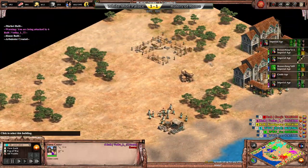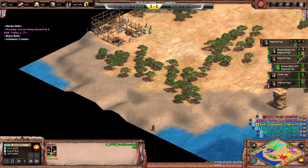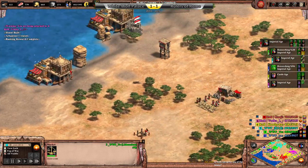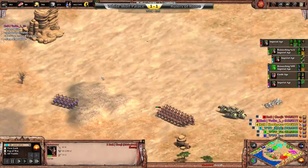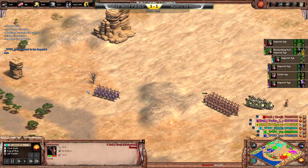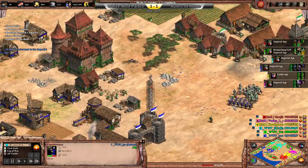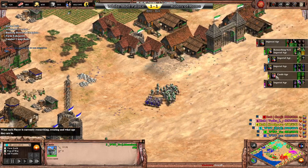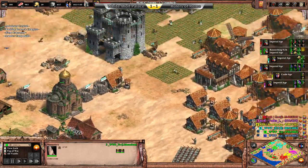Trade is just now getting set up here for WWP, not at all yet for ROR. Finally Ganji's gonna have all those armor upgrades, and so does Vodka. But now Lix is in Imp. Kamigawa is still in Castle Age, Yo's around a third of the way up, and he's got two relics now.